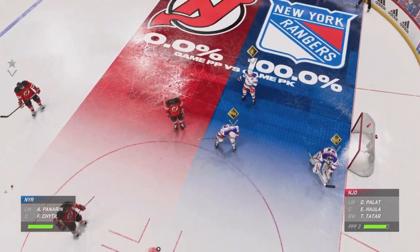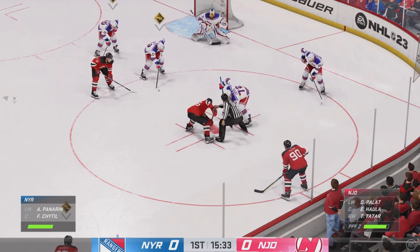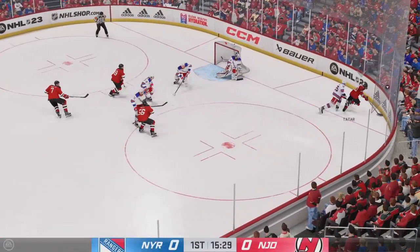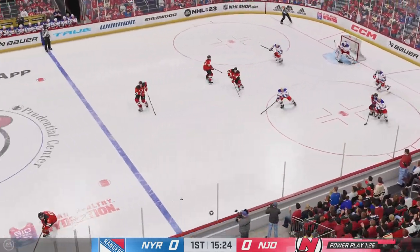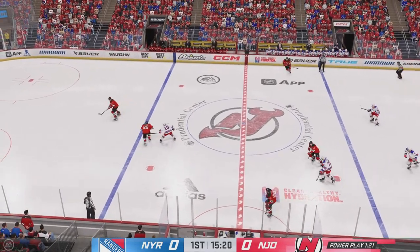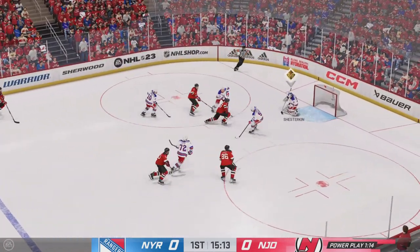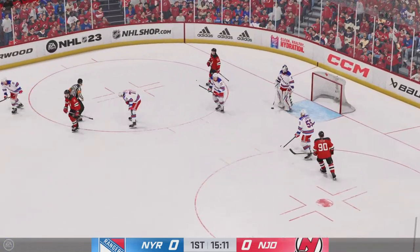Heidel's ready for the draw as they continue to try to kill off this penalty. New Jersey's won the faceoff. What a save by Shesterkin — somehow the shooter got loose in the slot, but the goaltender's equal to the task. New Jersey's got it in their own zone. Short pass to Holla, puts it on there. Turned aside with the glove, and the goalie covers up for the whistle.